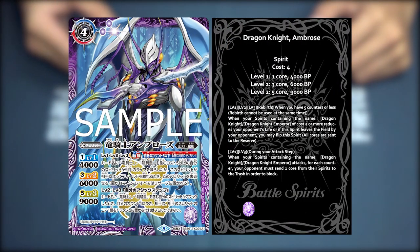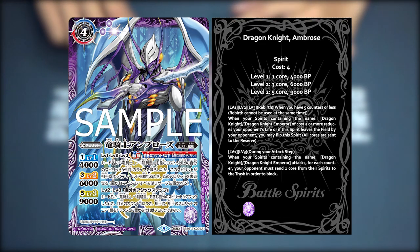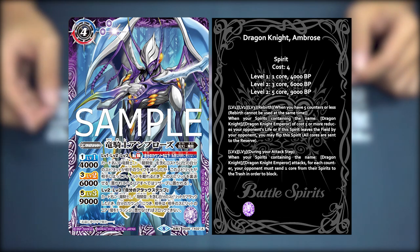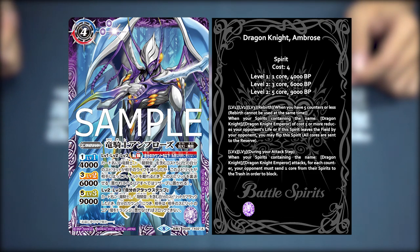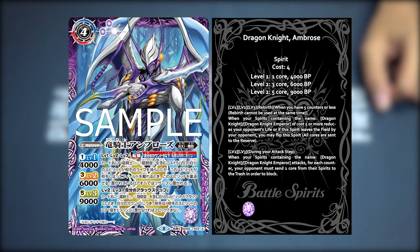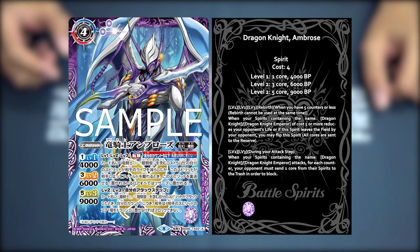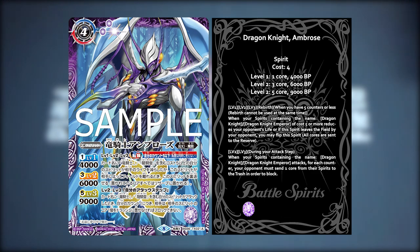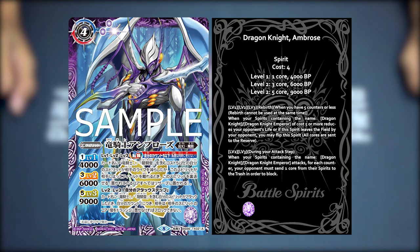This is the Dragon Knight Ambrose — a Kigen Evil Shadow with the Tensei effect. When your spirit contains the name Dragon Knight or Dragon Knight Emperor and costs five or more and reduces your opponent's life, or if this spirit leaves the field by your opponent, you may flip this spirit. The calls will be sent to the reserve because he becomes a Grand Walker.